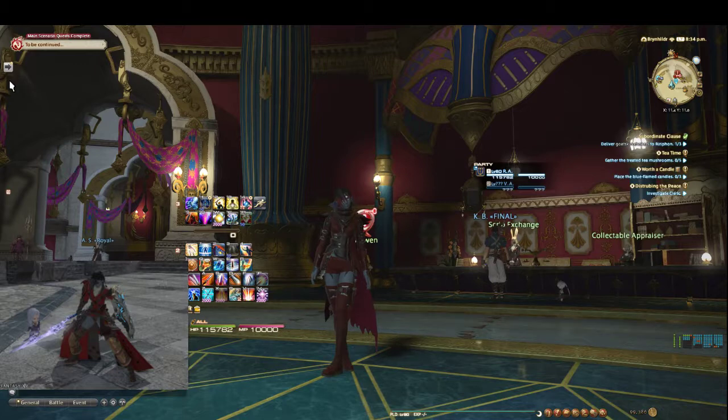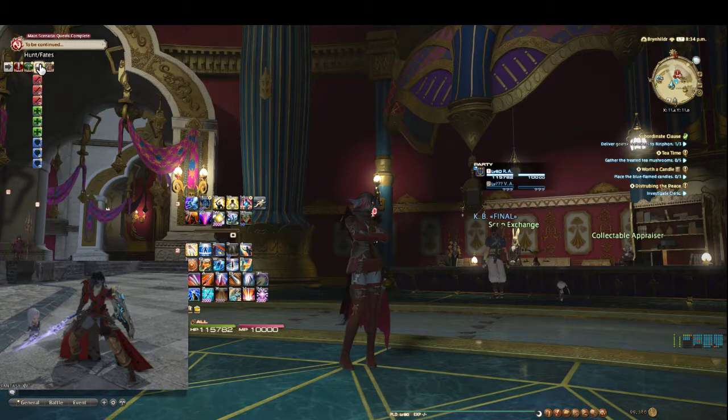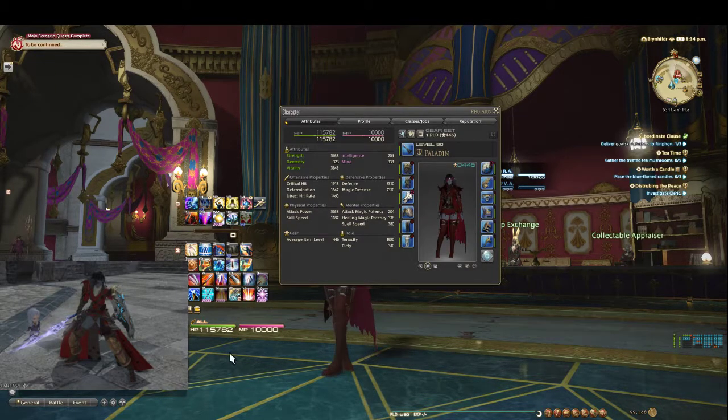It all centers around this arrow right here — this is a collapsible menu, as you can see it says 'menu.' Basically it shows me these categories: my combat jobs that I care about, disciple of land, disciple of hand, my fate relays, and travel and miscellaneous. So I've got a character tab, return, teleport, my mount, and this one I really need to label — it just opens my character menu, because C is bound to Intervene so I can't readily open that.